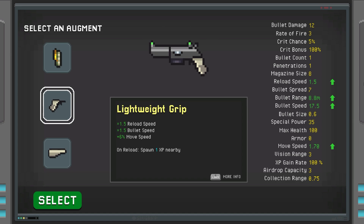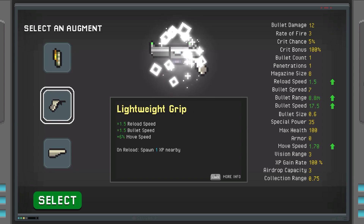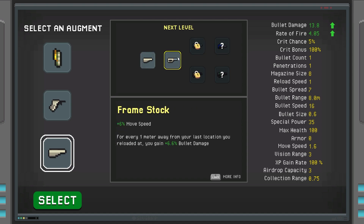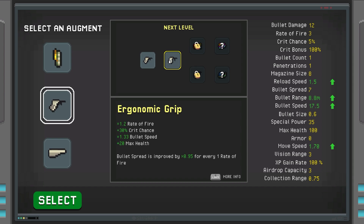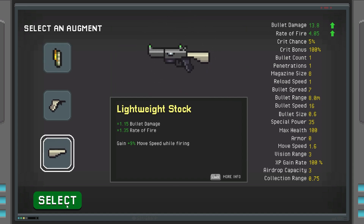We also have Lightweight Grip — increases reload speed, bullet speed, and move speed, and on reload spawns XP nearby — or Lightweight Stock, which gives extra bullet damage, extra rate of fire, and extra move speed while firing. The Lightweight Stock seems good, but pressing Left Shift shows what it becomes later. This one will eventually give us crit chance and max health. This is really well developed for a demo!